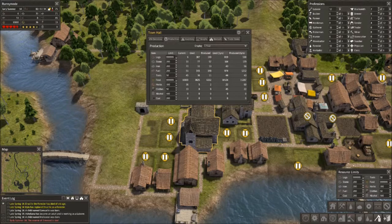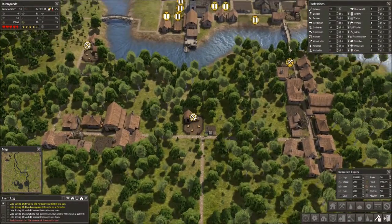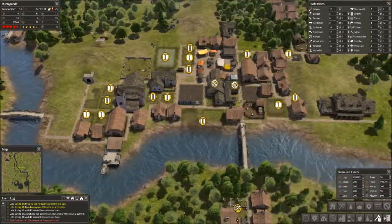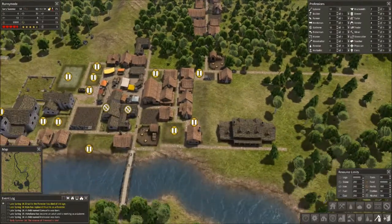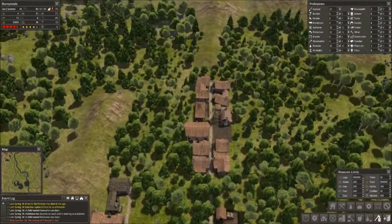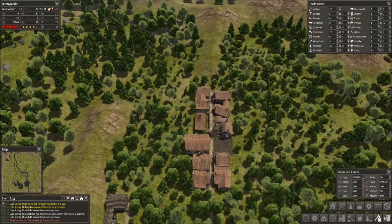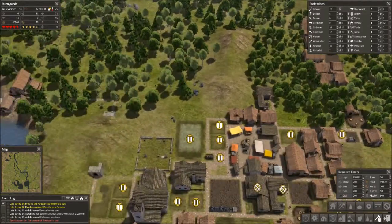I'd like to up food production. One idea is to add in some more hunting nodes to our existing nodes. They're not the most efficient way of getting food, but hunting lodges — unlike gathering huts — you can actually put two in a single forest node. I wouldn't recommend it, it does cut into efficiency a little, but not nearly as much as it does with gathering huts. You really can't support more than one gathering hut per forest node.